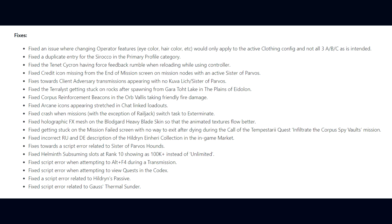Fixes were made towards client adversary transmissions appearing with no Kuva Lich or Sister of Parvos. The Terralis getting stuck on rocks after spawning from the Gara Toht Lake in the Plains of Eidolon. Corpus reinforcement beacons in the Orb Vallis taking friendly fire damage. Arcane icons appearing stretched in the chat-linked loadouts. They also fixed a crash when missions — with the exception of Railjack — switch tasks to eliminate.